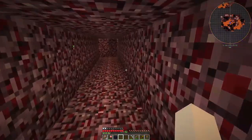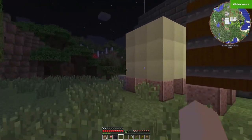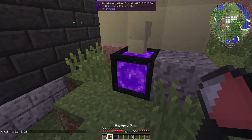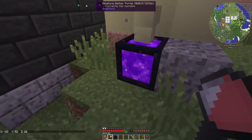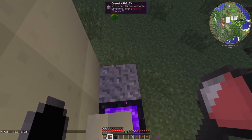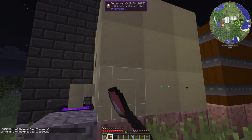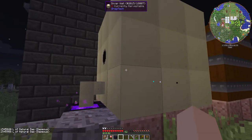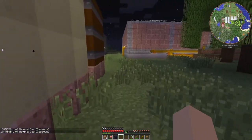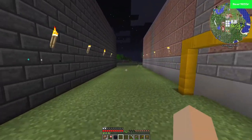Now we get back to the overworld, back here at the factory. We have this portal — the one that said it was connected to negative 173, 160 — and if you look at my map coordinates up there, that's where we're at. So that is filling this with our natural gas, and now we can just take our natural gas out of here and run it into the factory.